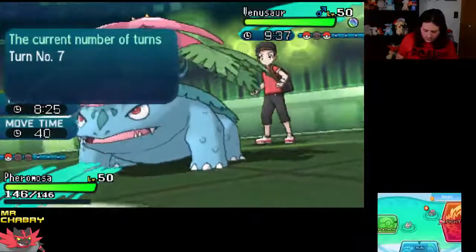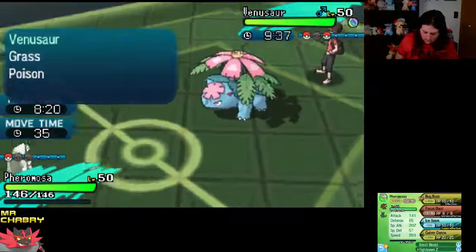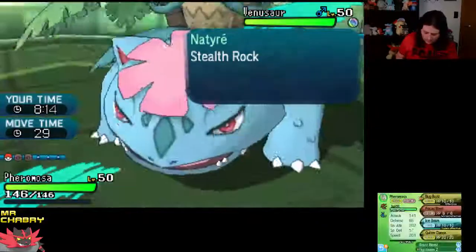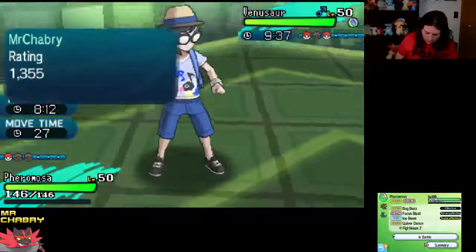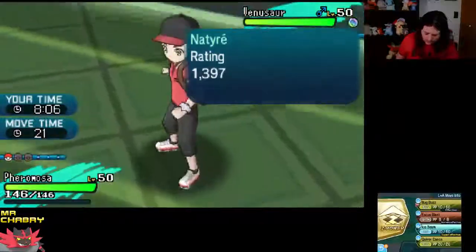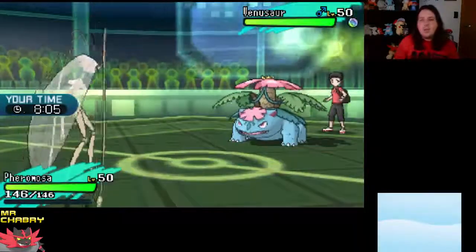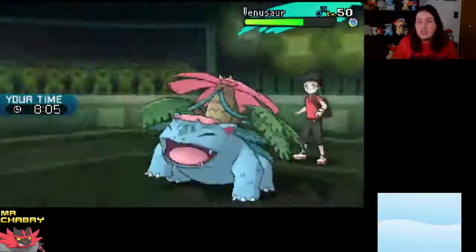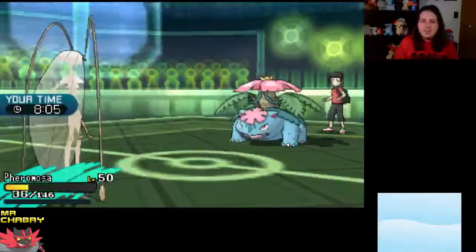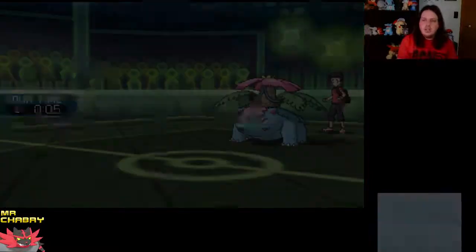Let me look at Pheromosa's stats real quick. 202 Special Attack. I think we have to Bug Buzz — with Thick Fat, we need to Bug Buzz. That's not going to do the trick. We're going to take a Sludge Bomb — this might take us out. Unfortunately, we tried a different team but Infernape just wasn't good enough to seal a victory.